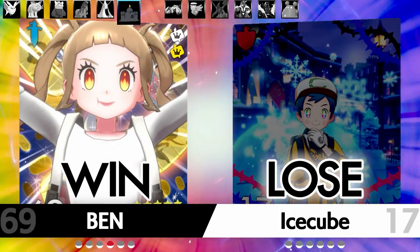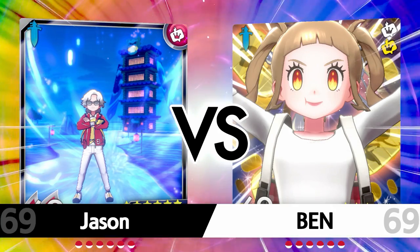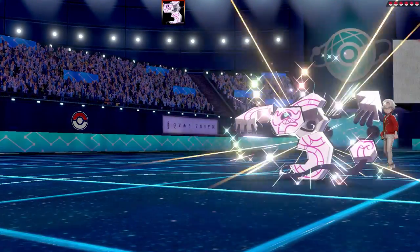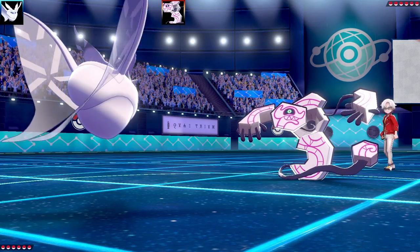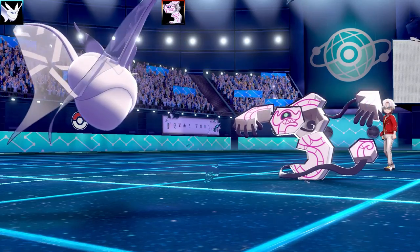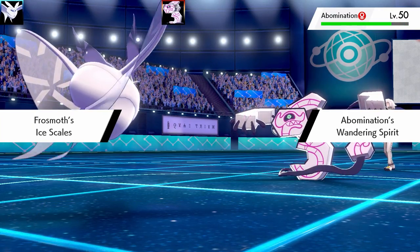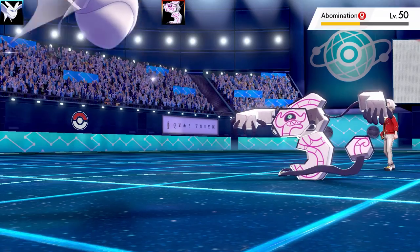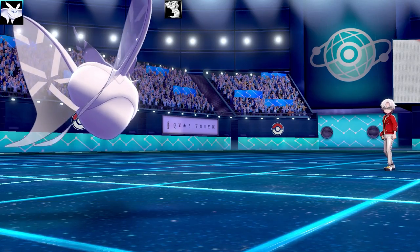Let's get on to the second battle — this was against Jason on my Twitch. Frostmoth goes for Triple Axle against Ruderigus and misses on the first attempt. It sets up Stealth Rocks, which is really bad for Frostmoth. Going for Triple Axle again — and I get the Wandering Spirit, so Ice Scales disappears. I still have two more hits to go. The second one does a lot of damage and the third one takes Ruderigus out. That was awesome — taking out Ruderigus with a physical Frostmoth set using Triple Axle.